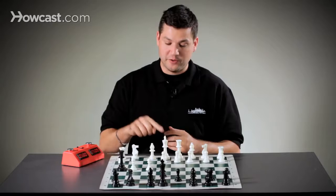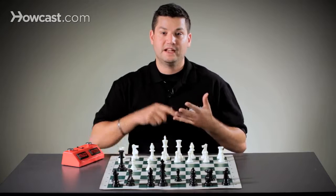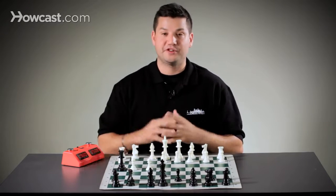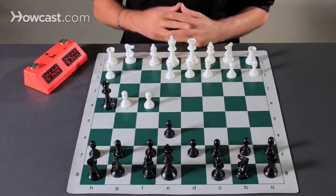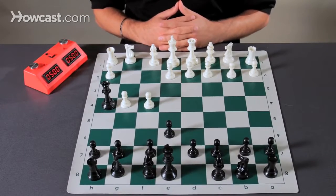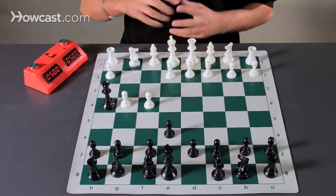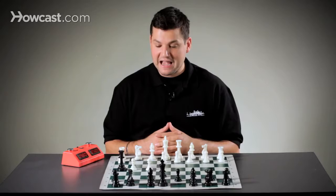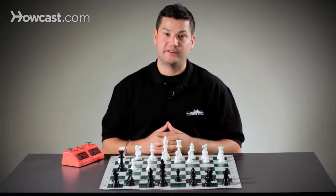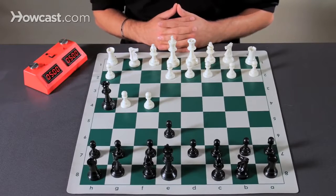In chess, when we're in check, we look for three ways to get out of check: move the king, block the check, or capture the checking piece. In this position, the king has no safe squares to move, there are no pieces that can interpose or block the queen, and no pieces that can capture the queen. So black has checkmated white in two moves.